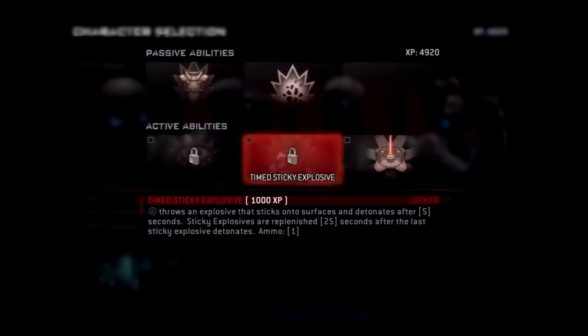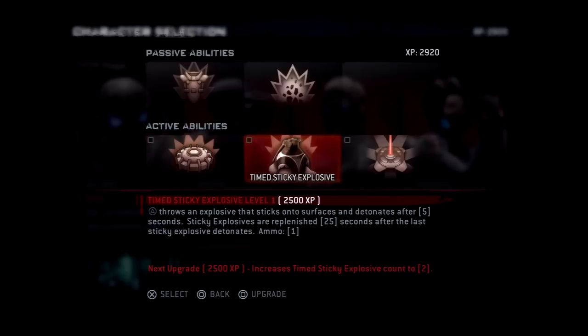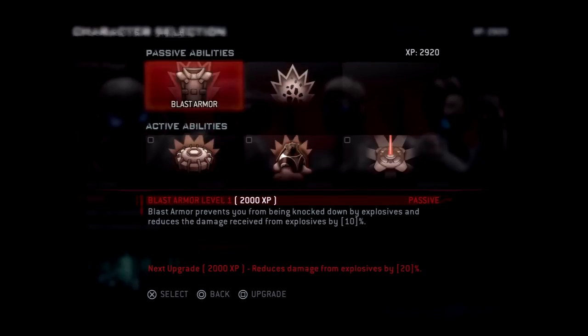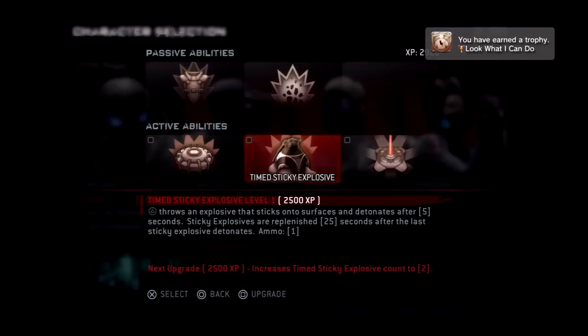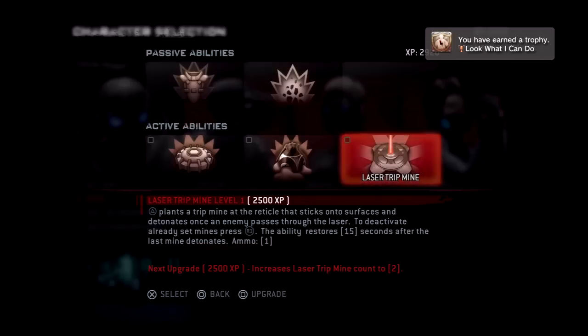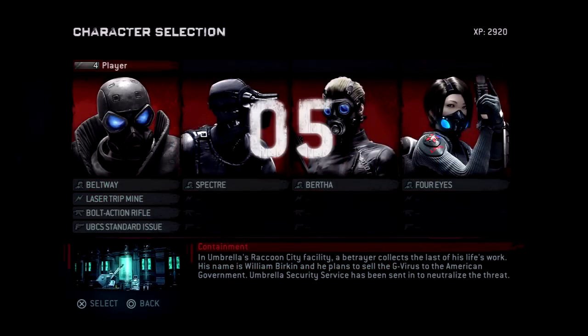Alright, let's go ahead and pick these up. I'm just going to pick them all up, why not, right? These are passive — look what I can do. I just need to pick one of these, so I'm going to pick the laser trip mine. Alright, let's keep going. I'm gonna stay quiet for some of the cutscenes.